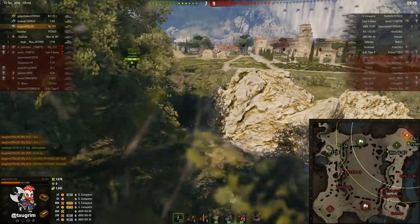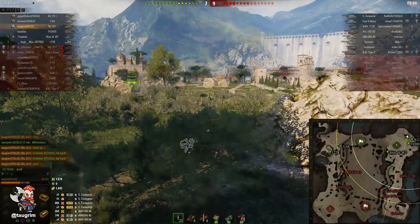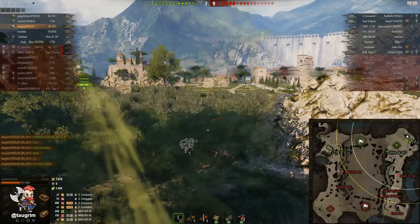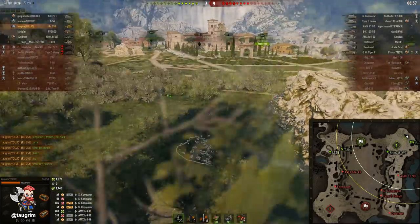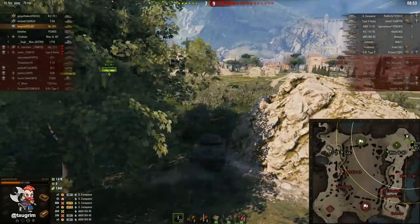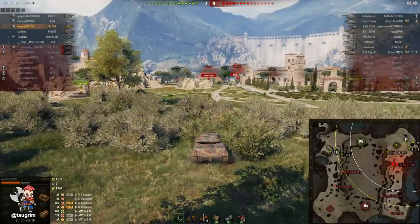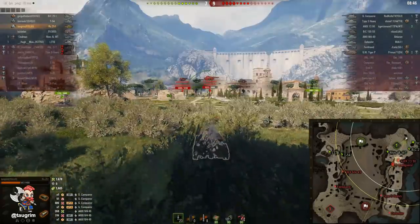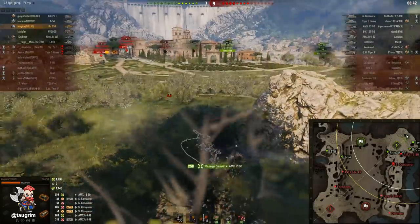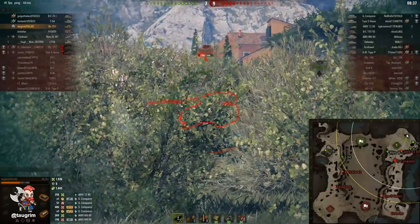We don't have anything covering the middle of our plateau — no coverage around E8-9 — so they're going to spot us around the same time we spot them, except for these bushes. I'm desperately trying to get our arty to back up, which just drives me nuts — people not paying attention to the map. They have an advantage in hit points and certainly an advantage in terms of beefier tanks remaining. But I'm in such double and triple bush cover here that even when I'm firing I'm still getting the camo benefit.